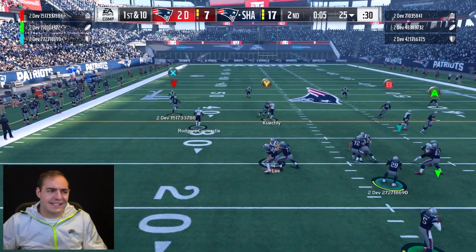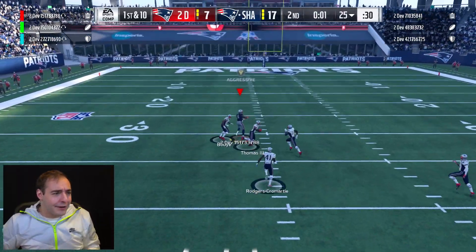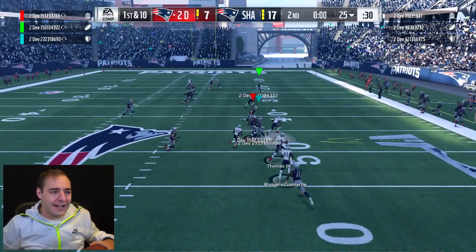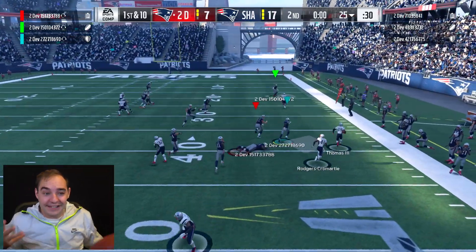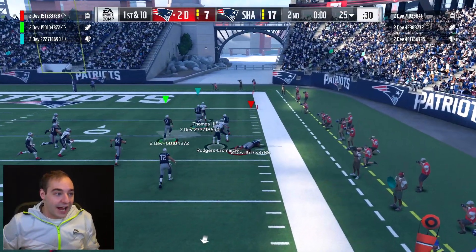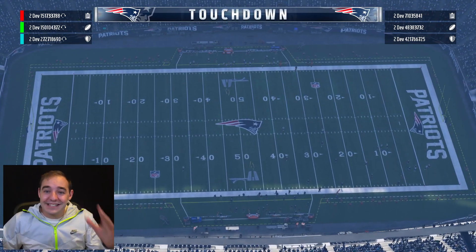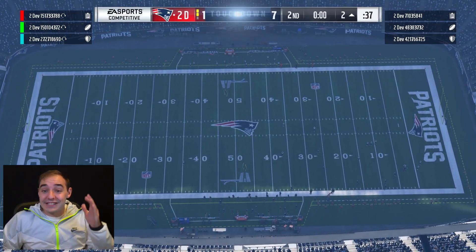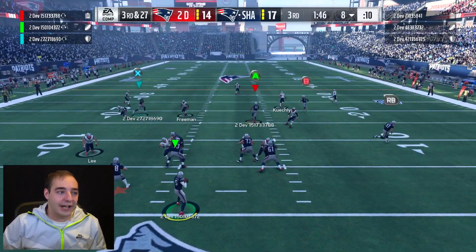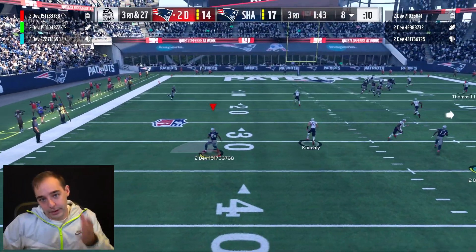We still got time to score — seven seconds left. I'm gonna tell Cookie Boy to chuck it deep but I'm not open. Don't throw it, Cookie Boy! That's Earl Thomas the Third picking it off, and he's got the blocking scheme and he is gone. Just like that it went from a 17-nothing game to 17-14. That's definitely not good. We come out in the third quarter with the ball and Cookie Boy throws another pick-six — what is going on?